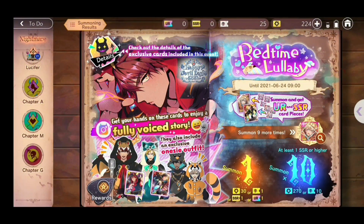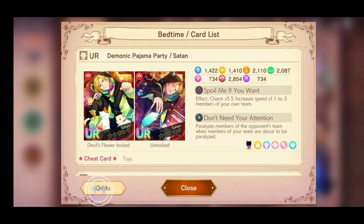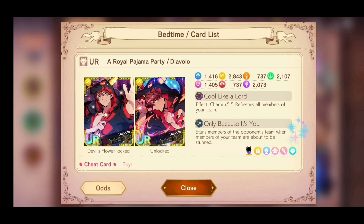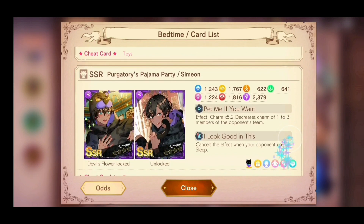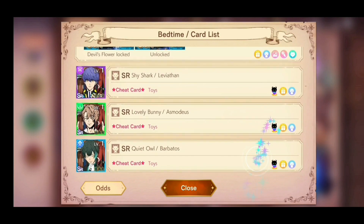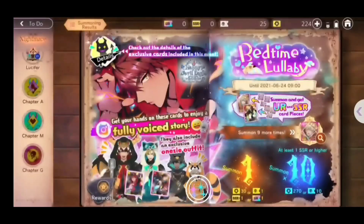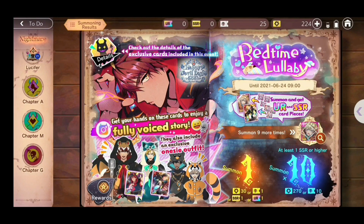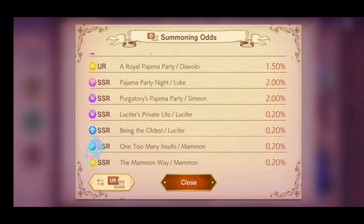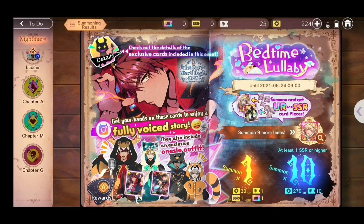The next event is the Nightmare Bedtime Lullaby. The cheat cards available for summoning are: You Are Satan, You Are Diavolo, SSR Luke, SSR Simeon, and SR Levi, Asmo, and Barbatos. If you're not sure what cheat cards are and why they're important to win Pop Quizzes, check out my video How to Win Pop Quiz Events, linked in the description and pinned comments. Basically, cheat cards give you more points per battle.